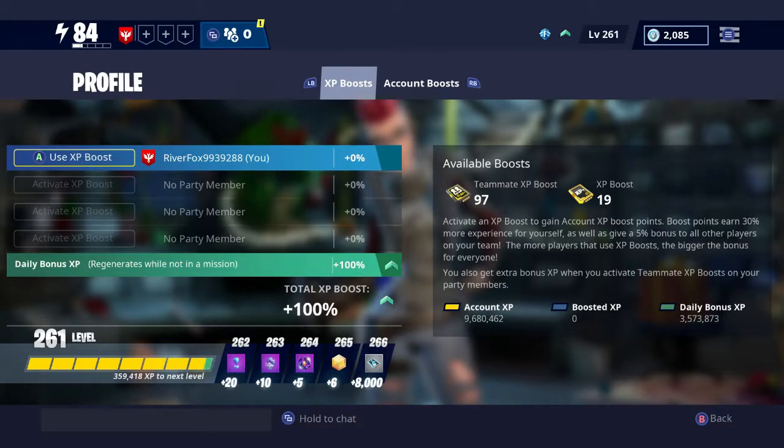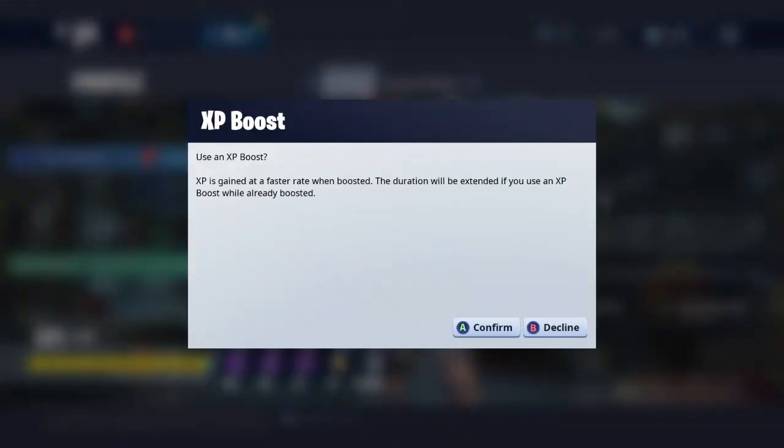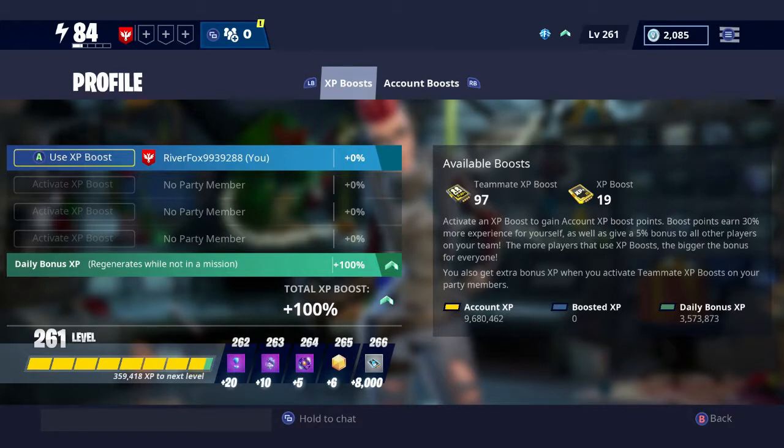The Profile option is another little-known spot. You can use upgrade boosts - I've got a few boosts I can use here. If I select upgrade boost, keep an eye at the bottom where it says 261 level with that yellow and green bar. If I activate my boost, that green bar turns blue, meaning any points I get from missions will be boosted - so if I earned 1,000 points I'd get an extra 30% on top, helping me level up quicker.